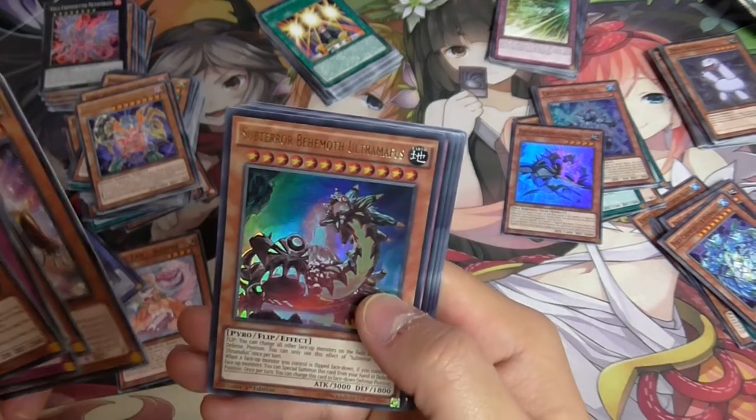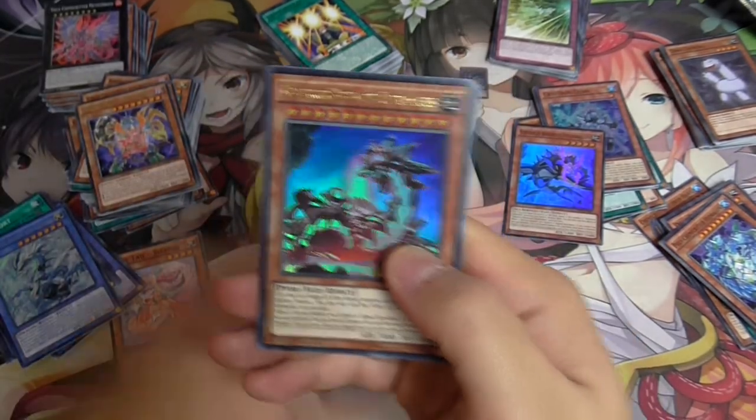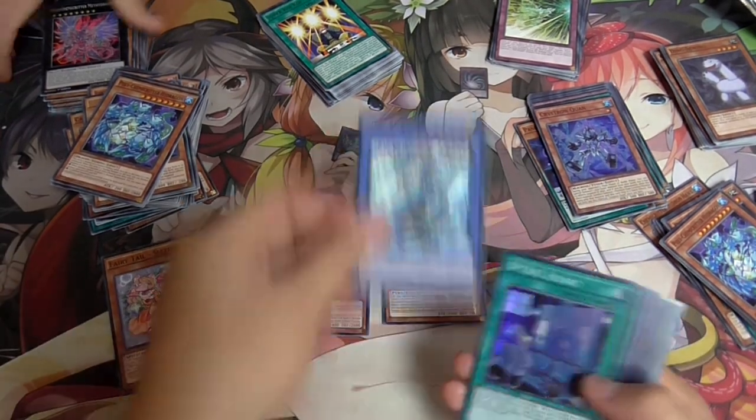Last pack. In sneak peaks - oh yeah, nice! We got all the Subterra stuff. That's good at least - I got all the Subterra stuff, which is what I actually needed from this set. Paleozoic as well. So that's about it - Subterra stuff. This box is all Subterra stuff I guess.